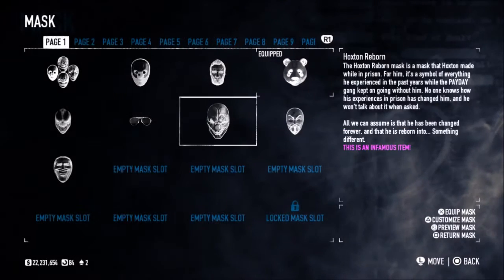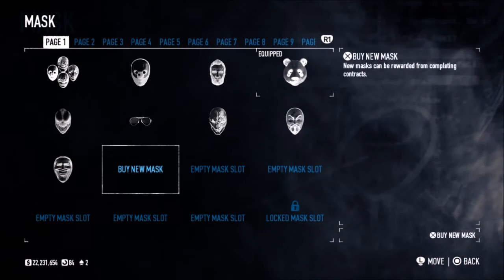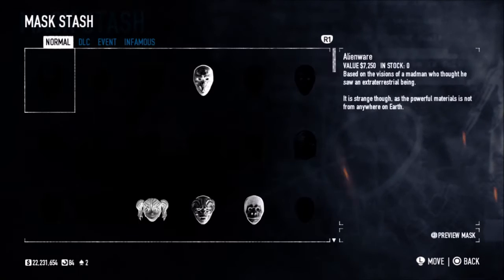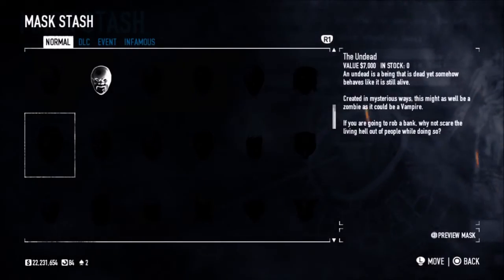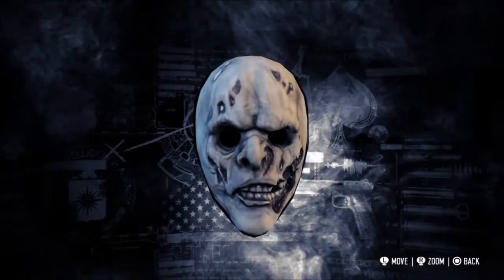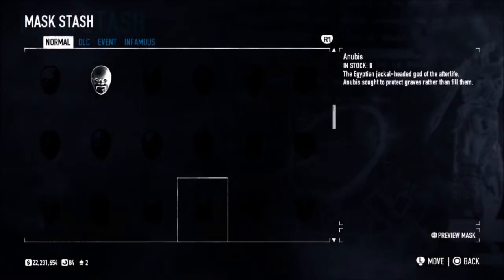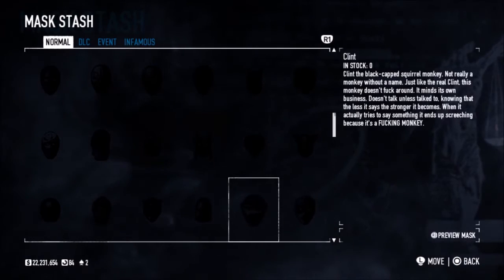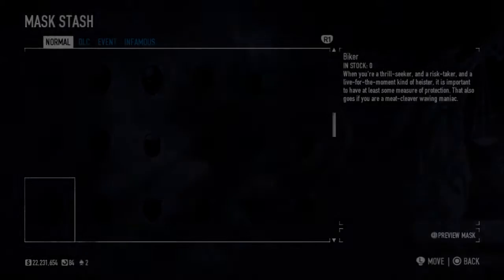Looking at masks — there are ten pages now, ten pages of inventory space for masks, whereas before there was only one relatively long page, probably about the size of three of these. Going down to the bottom, I believe these may be new — yes, these are Hotline Miami masks. Alex is new, Anubis — yeah, these are all Hotline Miami. Aubrey is definitely a Hotline Miami mask; Aubrey makes more guns spawn on the map. We've got Clover, Brandon — yeah, these are all Hotline Miami masks. That's brilliant, we get those for free.